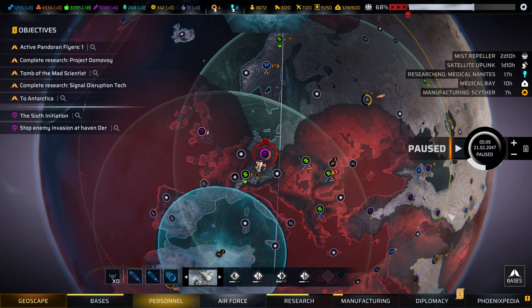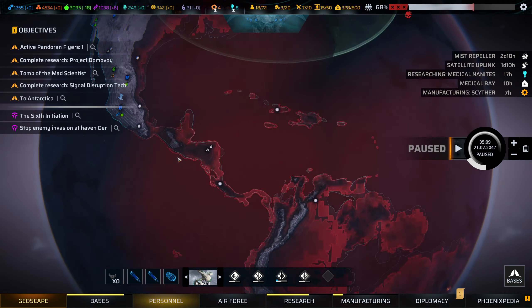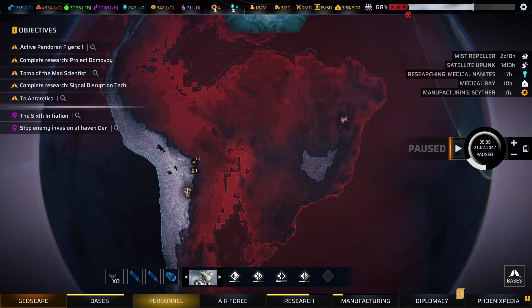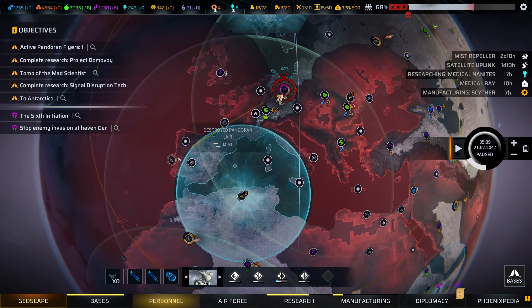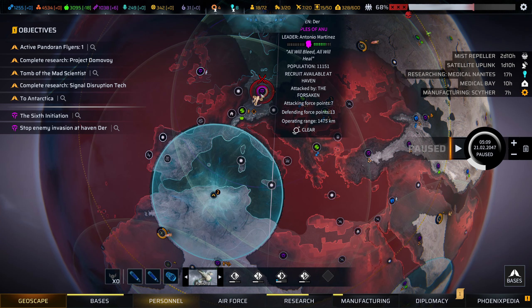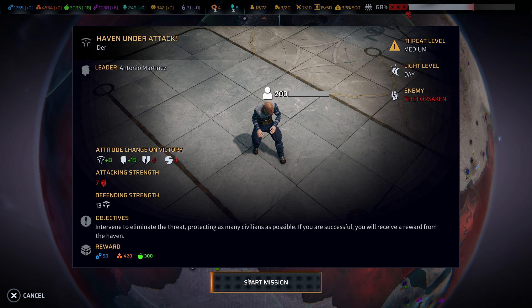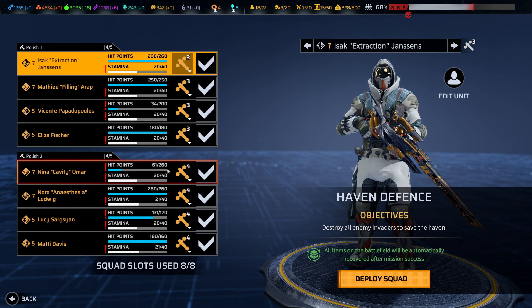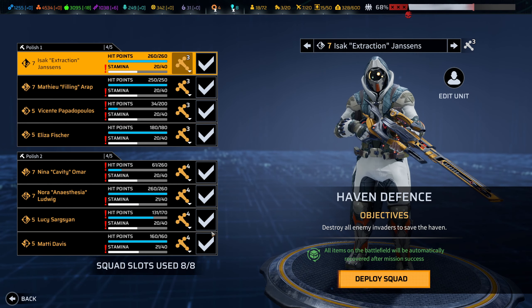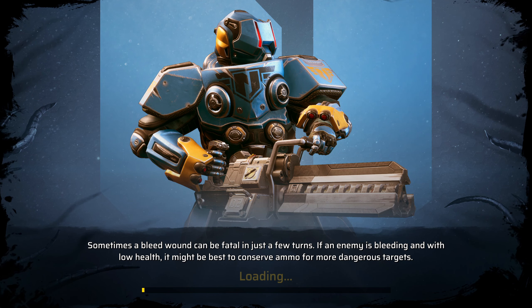Hello everyone, and welcome back for another episode of Phoenix Point. In the last episode, we did the following science mission. The team's a little bit injured because I misjudged some distances, but there's nothing unusual with that for me. We're going to defend this Anuhaven from the Forsaken, so let's send the team in, clear them out and get some favour. Then I think I'm going to need to send them to rest up because they're getting a little bit tired.